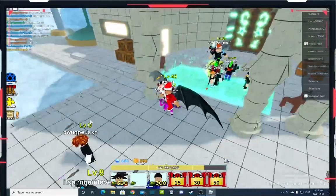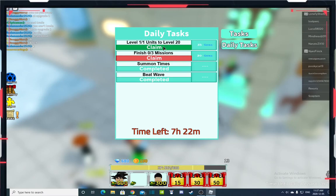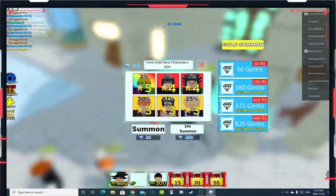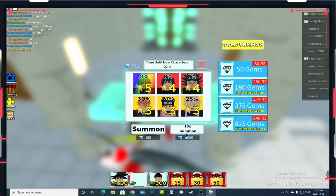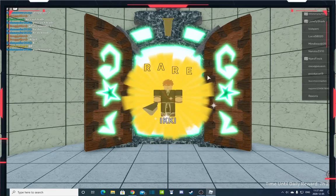Let's go to Tasks and try the glitch one more time. If it's only one it won't work, but — another 35 gems right there! Let's do the 10 times summon now.